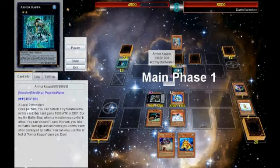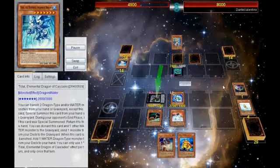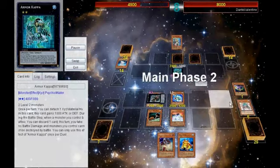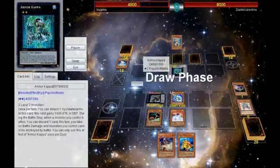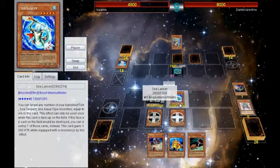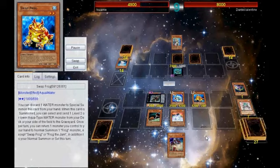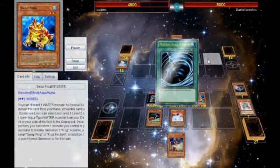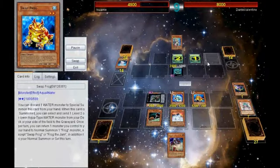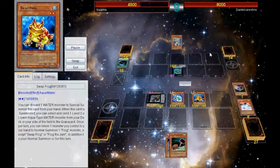He uses Armor Kappa's effect — discard one card this turn when taking battle damage, so it's a Waboku on its own. He swings on Gachi, putting him at 2400, but at least I have Sea Lancer still at 2500. I go into some more frog shenanigans, but he pulls a double MST on both of my materials on Lancer. That was kind of sad, but I at least got the plus off of Dupe.